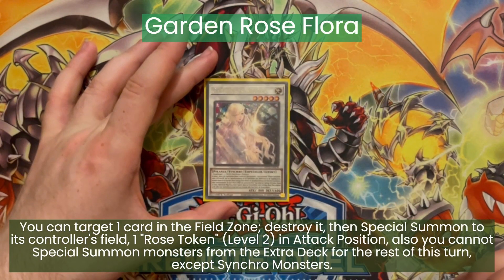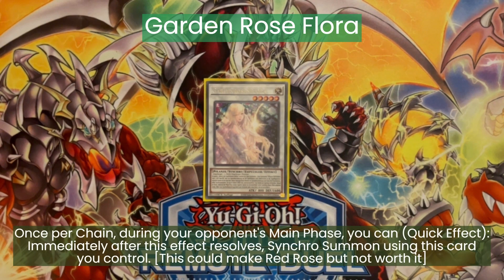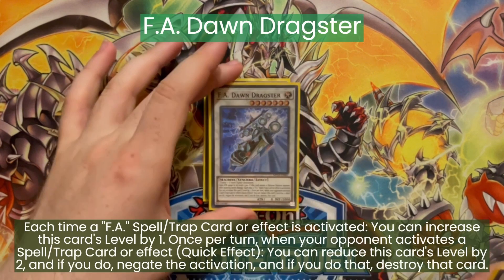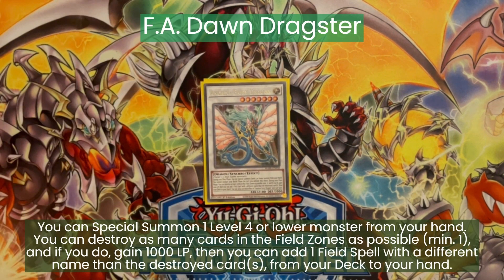And now the extra deck. We are playing a Garden Rose Flora. This can target a card in our field spell zone, destroy it, and then special summon a level 2 token. Because this is a tuner as well, we can then synchro summon a level 7 synchro monster and trigger our FA field spell's search effect if we popped an FA field spell. Then one FA Dawn Dragster — this is a level 7, so you can summon it with Garden Rose Flora, and it's a spell or trap negate once per turn. Another level 7 is Ancient Fairy Dragon — this gives a double summon and can destroy a card in our field spell zone to add any other field spell from our deck to the hand.